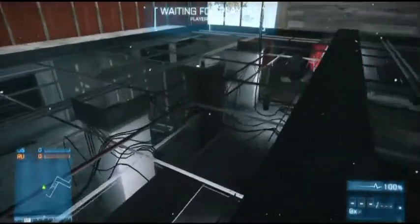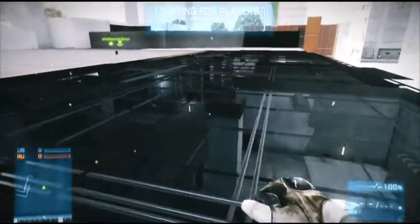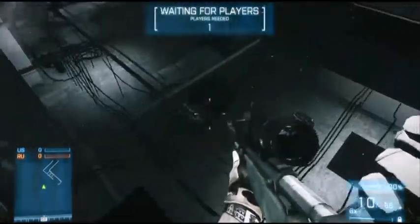Then jump through that black wall and you will see the top of the main hallway. Here you can do surveillance for your teammates and mark enemies. However, you cannot shoot through it.